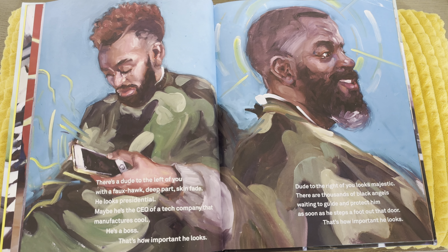There's a dude to the left of you with a fox hawk, deep part, skin fade — he looks presidential. Maybe he's the CEO of a tech company that manufactures cool. He's a boss, that's how important he looks. Dude to the right of you looks majestic. There are thousands of Black angels waiting to guide and protect him as soon as he steps foot out that door. That's how important he looks.